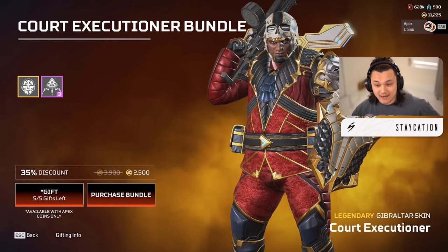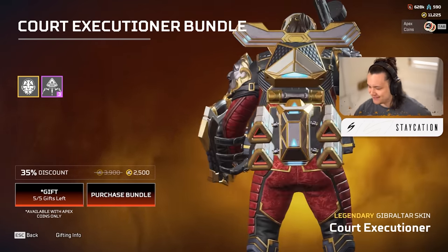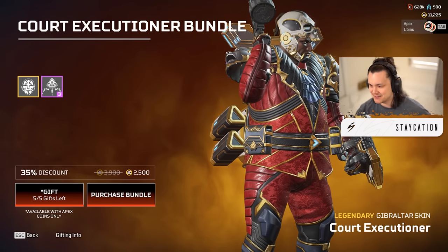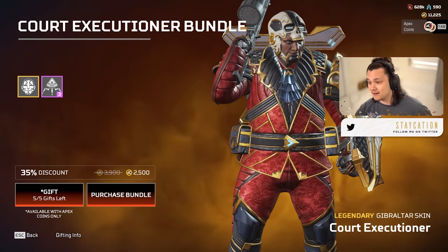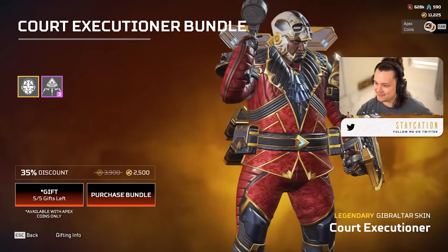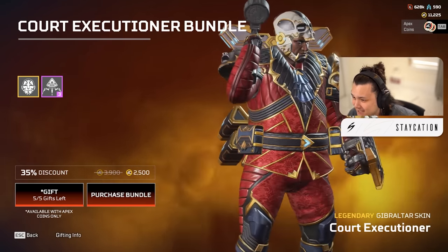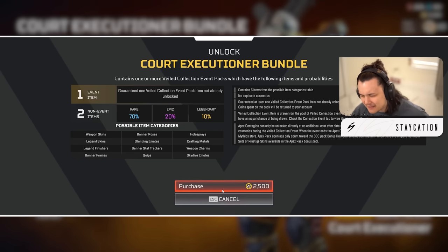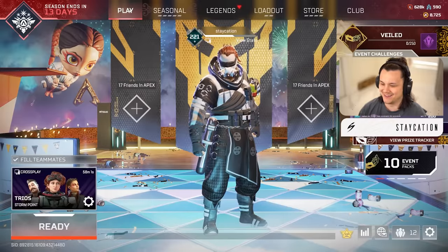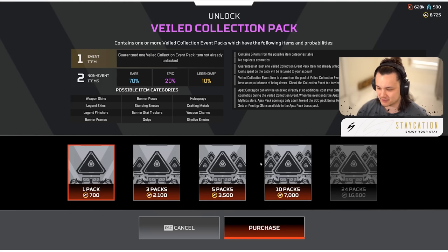We got the Gibraltar skin here, the Court Executioner. I'm not gonna lie, I don't particularly mind the skin but I'm not a huge fan either. The helmet is a little bit weird and the outfit just isn't hitting for some reason. His face kind of looks like death - he looks zooted in the eyes, really tired. I'm gonna give that a five out of ten on the Court Executioner. He looks zooted out of his mind, his eyes are bloodshot red.